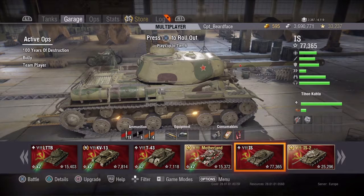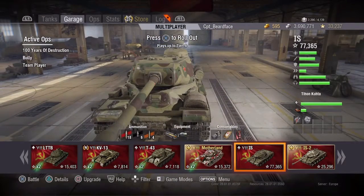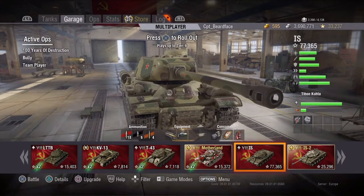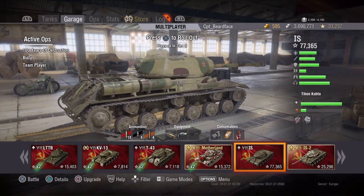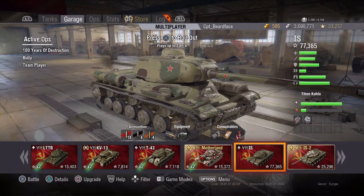In higher tier matches such as tier 8 or 9, your role is more limited and you'll find yourself trying to flank more and support. Most things up there will be able to kill you in maybe three or four shots. You can support your teammates very well and with the manoeuvrability you can get around the flank, pop out, put one into the enemy's flank, and get back into cover while you reload. In a tier 7 match, use your manoeuvrability to outmanoeuvre them and get around the sides. You can have good fun, especially against mediums — you can really bully them.